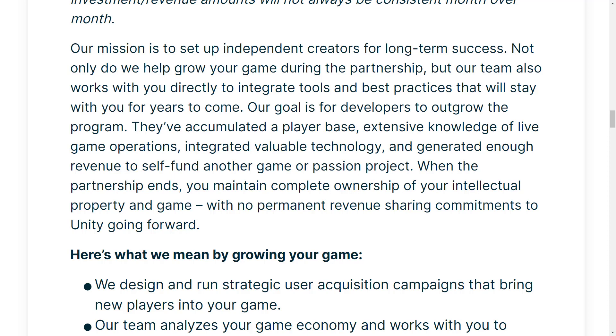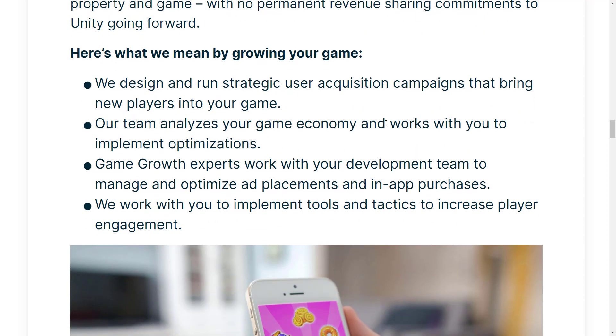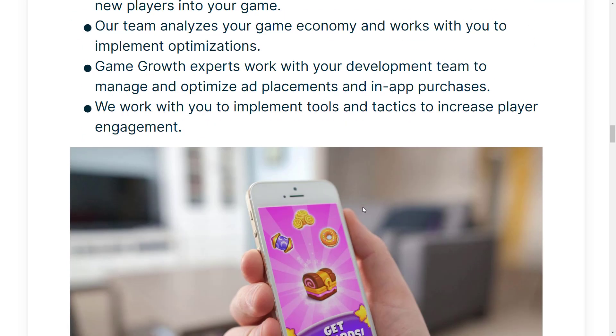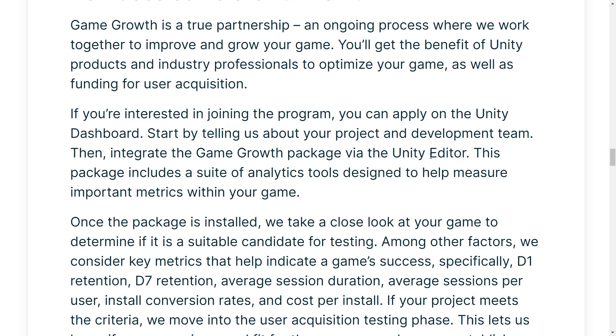For taking that risk, they get their money back first, like any traditional publishing deal — that's kind of how albums work when they're printed, the publisher gets their promotional costs back. Then you're looking at a 50-50 revenue split after the fact. When the partnership ends, you maintain complete ownership of your intellectual property in-game, and there's no permanent revenue-sharing commitment to Unity going forward. It's a really interesting project. They design and run strategic user acquisition campaigns — advertising — a team analyzes your game economy and works with you to implement optimizations, and Growth Experts work with your development team to manage and optimize ad placements and in-app purchases. Unity actually offers one of the best mobile ad platforms out there.